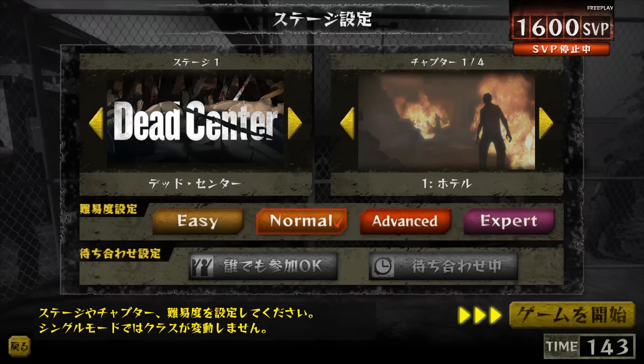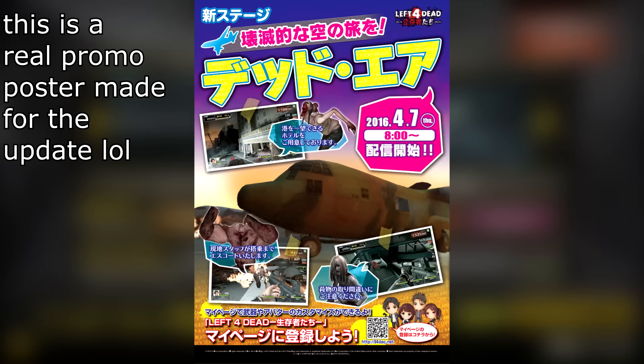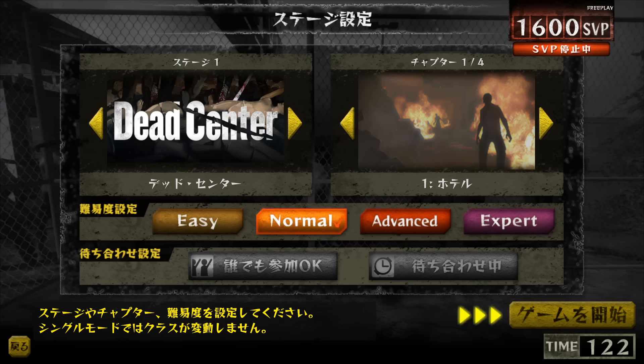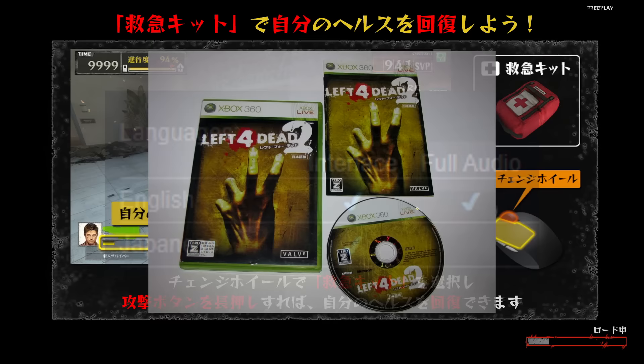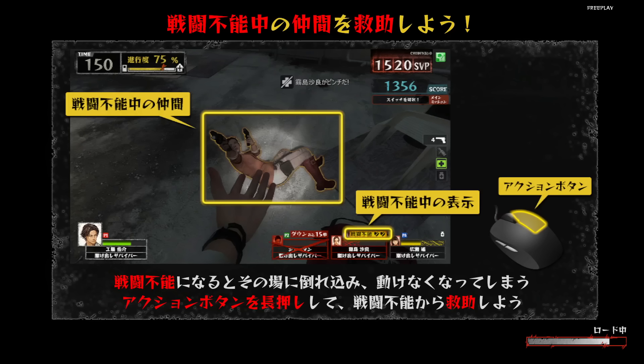At launch, the arcade only contained the first five Left 4 Dead 2 campaigns: Dead Center, Dark Carnival, Swamp Fever, Hard Rain and The Parish. The other campaigns were added in updates over the game's lifespan — Dead Air wasn't added until April 2016, a little under two years after the arcade game was released. To be as clear as possible, Left 4 Dead 2 did release in Japan with Japanese UI text, and Japanese gamers knew what Left 4 Dead was. This decision to slow-roll content that was years old into an already dated release kind of bewilders me, but I don't claim to understand the economics of Japanese arcade game releases.